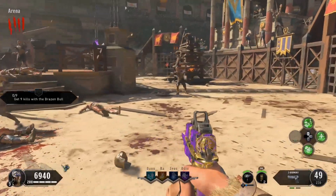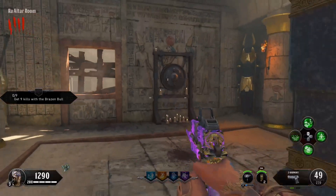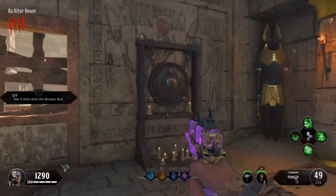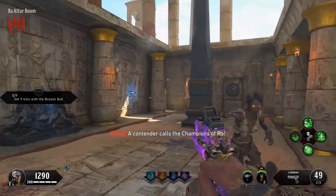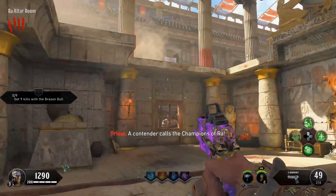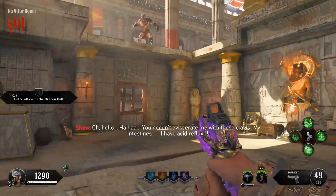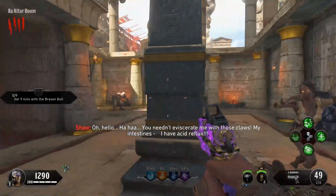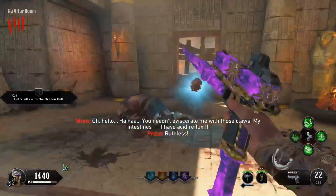Once you've done that, we'll go and do the champions. Once you get to the Raw altar room, hit this gong here which will summon the first champion. This time we've got a brawler champion.